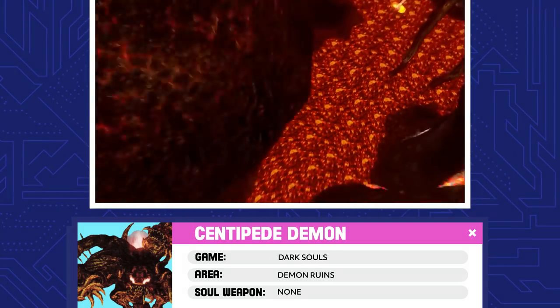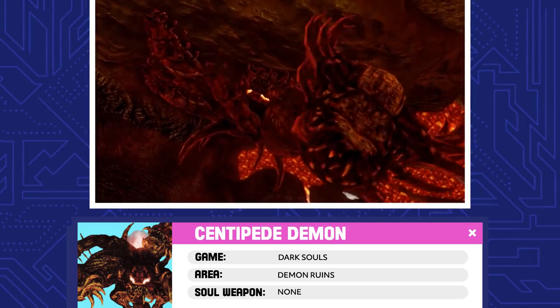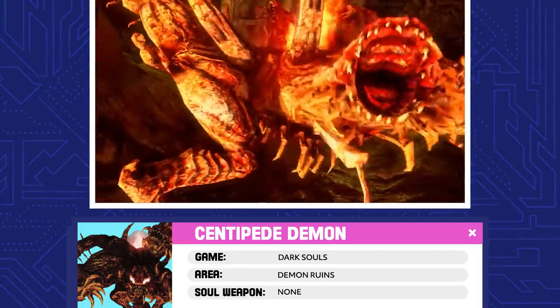Centipede Demon. Way back when, the Ceaseless Discharge's sisters gave him an orange charred ring to help ease his molten burns. Too bad he dropped the ring, and the Centipede Demon emerged in the exact spot he dropped it once the Flame of Chaos went haywire.